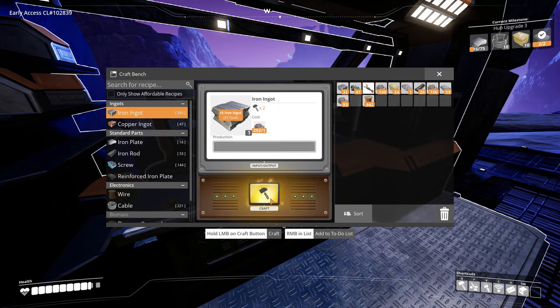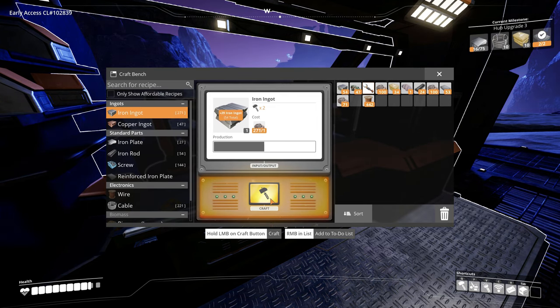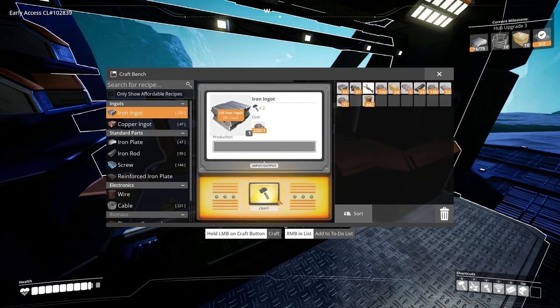We need to make more plates - about 59 more to go. Let's do that first, upgrade, and then hopefully we can finish up putting down some automated miners. At least one - that's gonna be the goal for this episode.